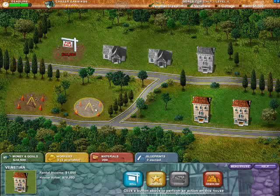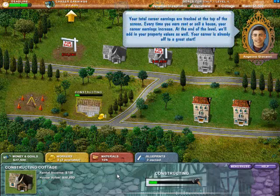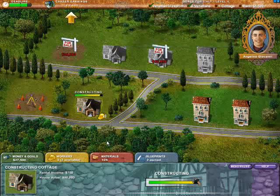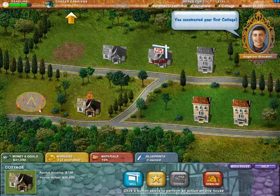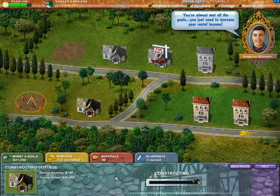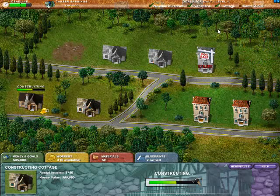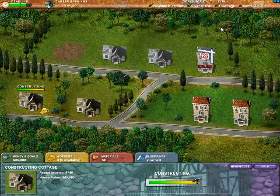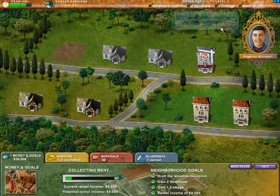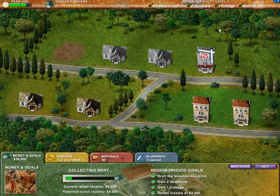We need a cottage now to complete our mission goals, so we're going to go ahead and construct a cottage in the same manner we did the Venetian. Angelino is going to go through and start explaining all the gaming mechanics so you don't get lost — if you play the missions through and pay attention, you should have no problem beating the more difficult ones. We've constructed our first cottage, and we're not quite to the $5,400 rent mark we need, so we're going to go ahead and build another structure. We've got enough for another cottage, so we're going to take care of that. Angelino is reminding us that we've met all our goals — we just need to increase our rental income. And mission complete — no problem.